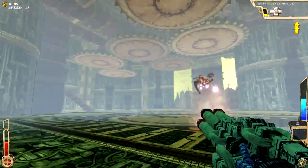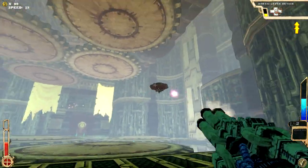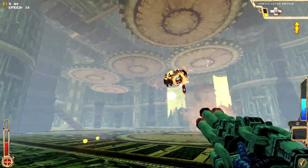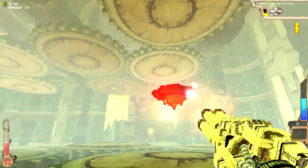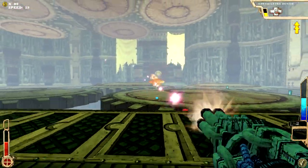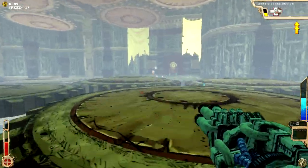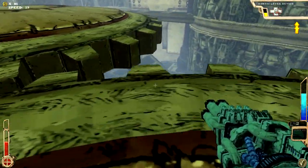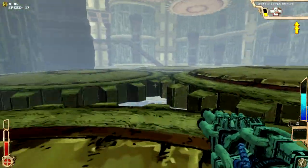Oh boy — every time I kill one, another appears. Is that how this is going to go? Oh, this is kind of a puzzle room. The gears actually have momentum. Oh, and there are multiple levels.